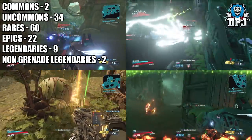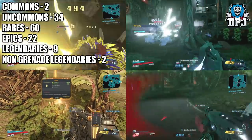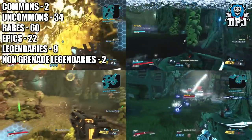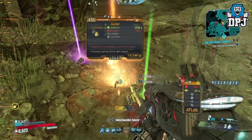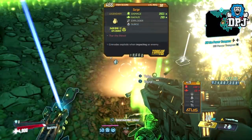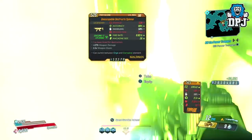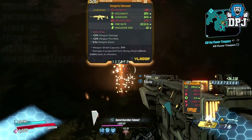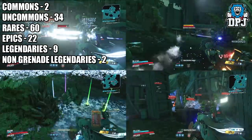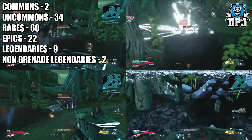This started with me testing the Red Jabba and his legendary grenade drops. I wanted to see how many I would actually get within 50 runs. The point was to test if the rare spawn hunt increased legendary drops and how good they were. Within 50 runs, I got 11 legendaries — 9 grenade mods and 2 weapons. I also got 2 commons, 34 uncommons, 60 rares, and 22 epics.